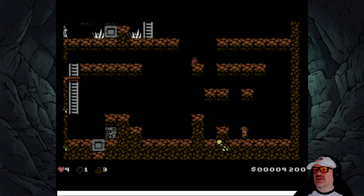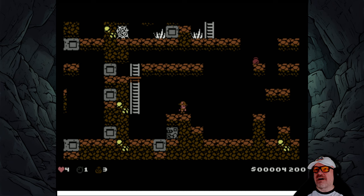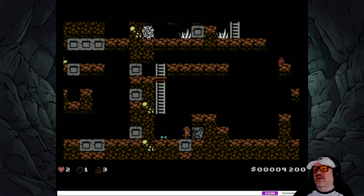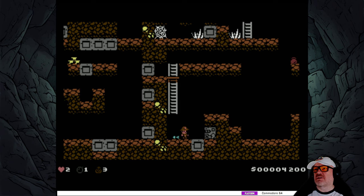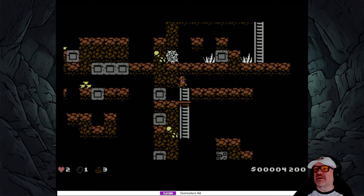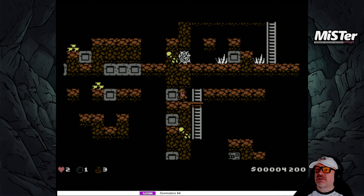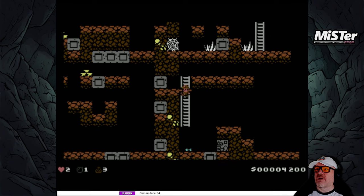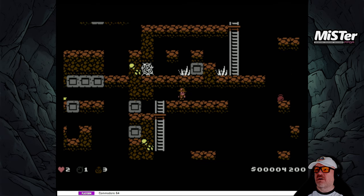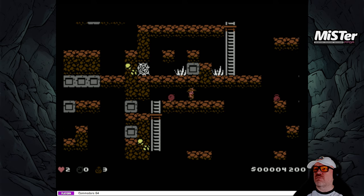We can probably get up there - yes! It's rather cute isn't it. That thing is going to hurt us. Let's do a rope - or do we do a bomb? We can get up there. Can we push those? No. We have to do a bomb now - we're a bit stuck. No, not that way!